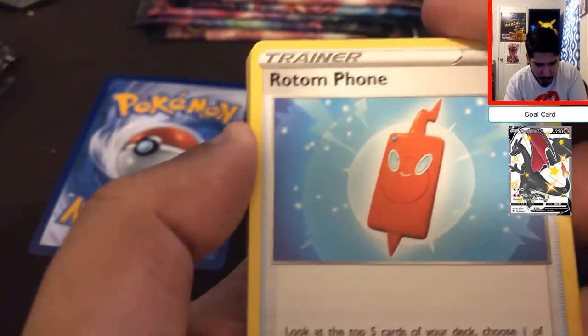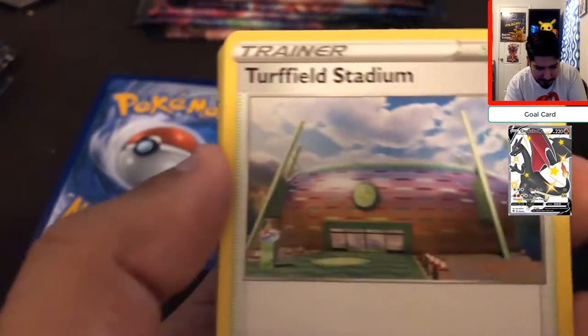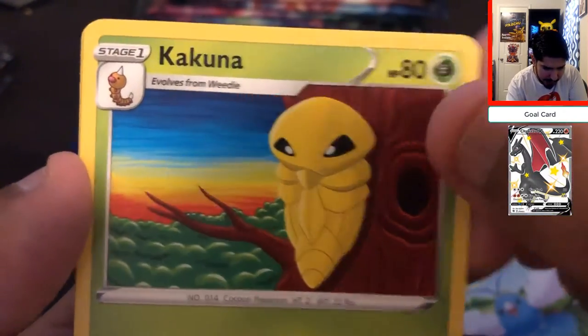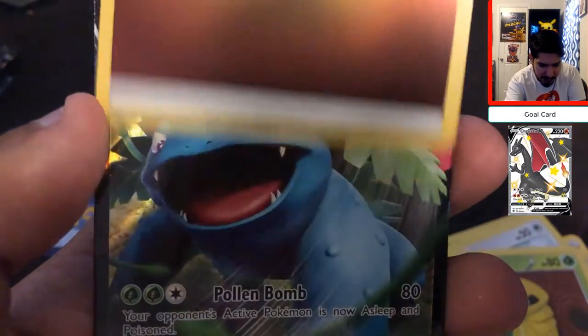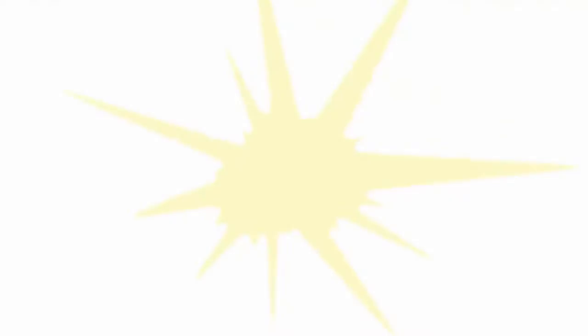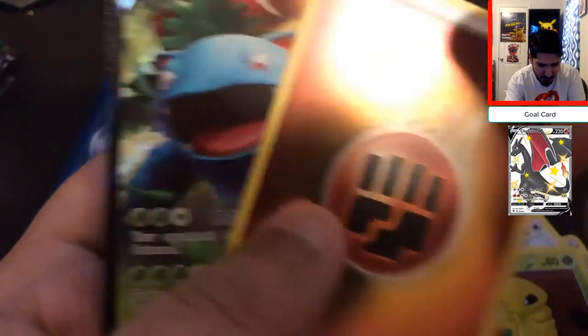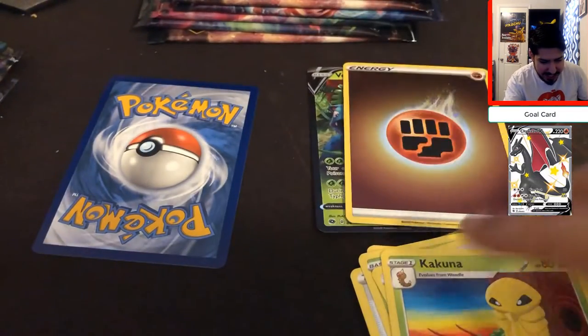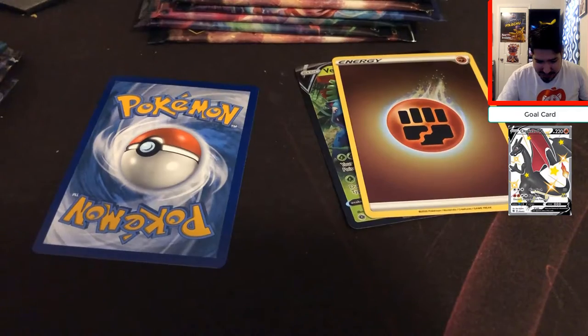Let's go ahead and open this one — it was randomly on the side. One, two, three energy on that side. We got Rotom Phone, Turf Field Stadium, Beattie, Carvana, Potion, Weedle, Swablu, Kakuna, a nice holo energy, and we pulled a Venusaur V! Oh my god, let's go — that's awesome! This Champion's Path is pretty lit. Holy baloney, this is awesome.